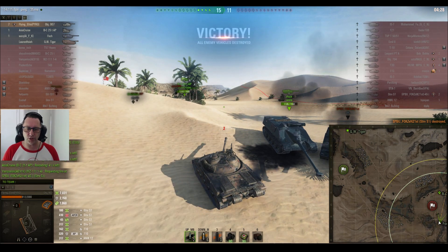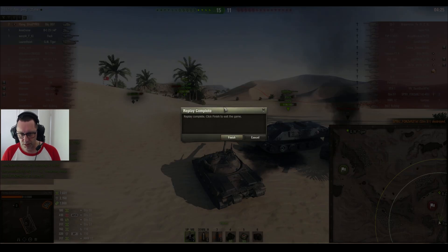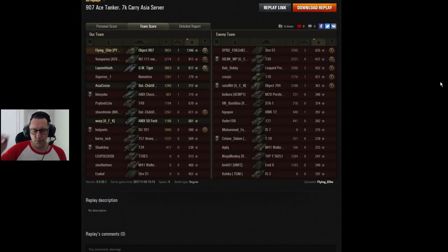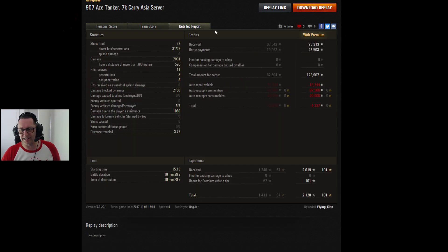In the end, 15-11 — a good comeback from Flying Elite and his team on Sand River in the Object 907. That was an ace tanker mastery badge from Flying Elite: Bruiser, Metal, Duelist, Fire for Effect, Shell Proof, Steel Wall, High Caliber, Top Gun — yule beauty! Seven kills, 7,031 hit points of damage, 1,346 base experience. 7,031 damage done, 2,150 damage blocked, 1,000 assisted damage. Lost 4,000 credits — but who cares? It's an ace, it's a carry, and it's a top gun on Sand River. There were some premium rounds fired, that's why he lost a few credits, plus the cost of the premium consumable — the extra combat rations.